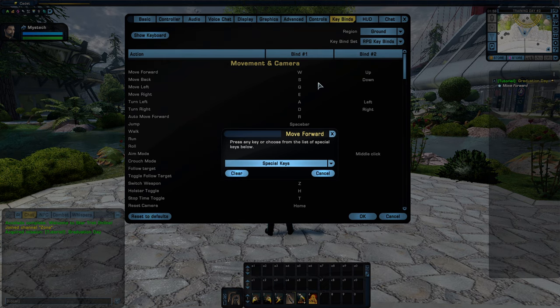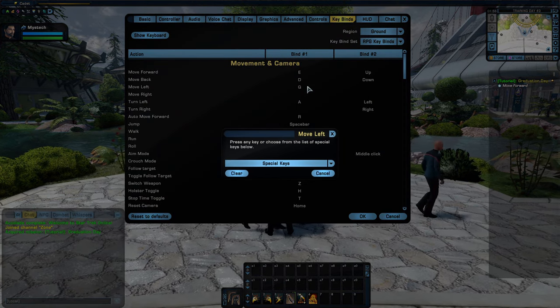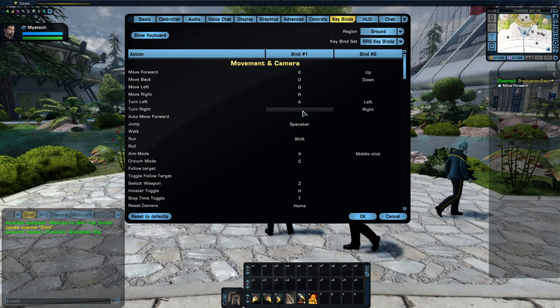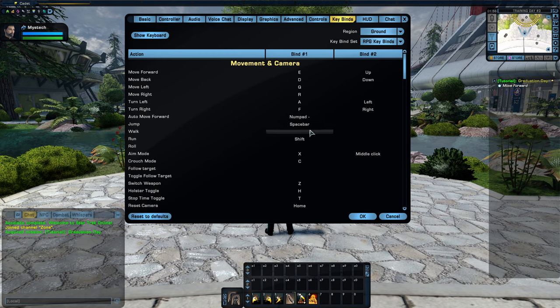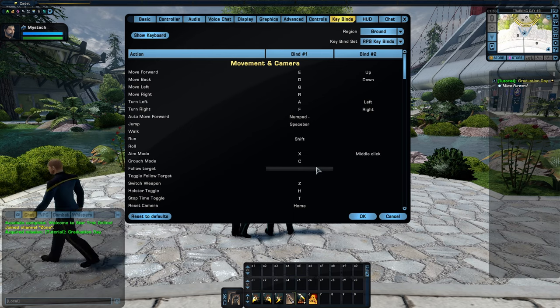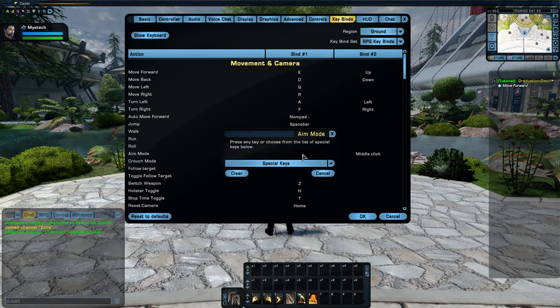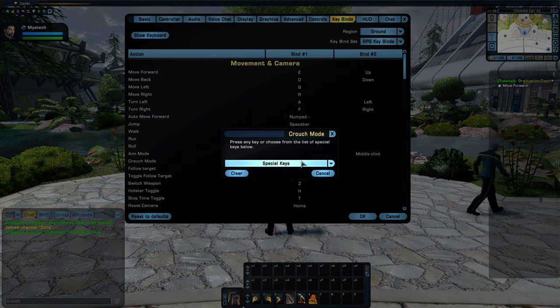Auto move forward is on the number pad. A couple things we're also going to change: Aim Mode — S is not used for movement for me, it's easy to hit, so I use that to aim. When you aim, your accuracy goes up and you essentially do more damage. Crouch is V for me. I'm still retraining my muscle memory, so I might accidentally hit C a few times. I needed something different — scrolling down, we're going to change C to open character screen, like pretty much any other game.